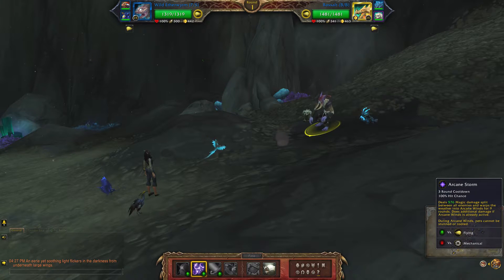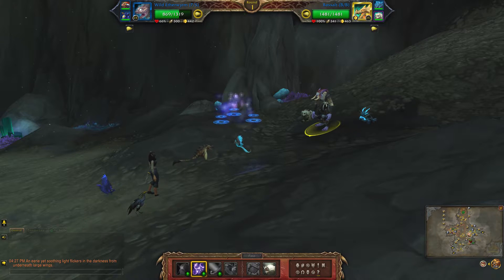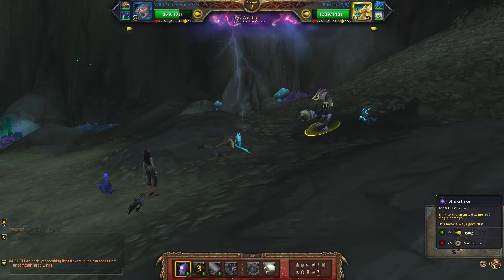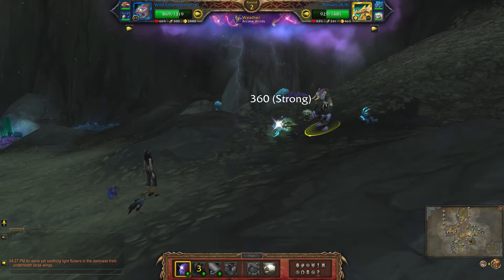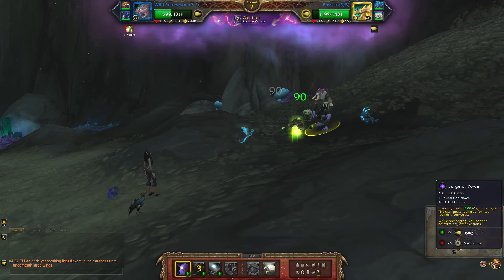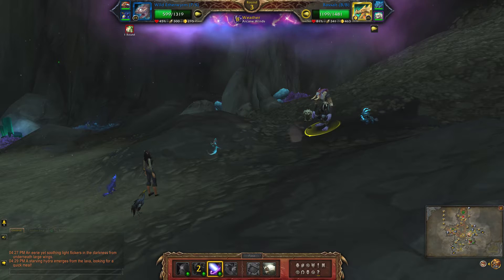To start, I'm going to use Arcane Storm, then Blink Strike, and then you want to make sure you Surge when he is under 1200 health, which he is in this case.